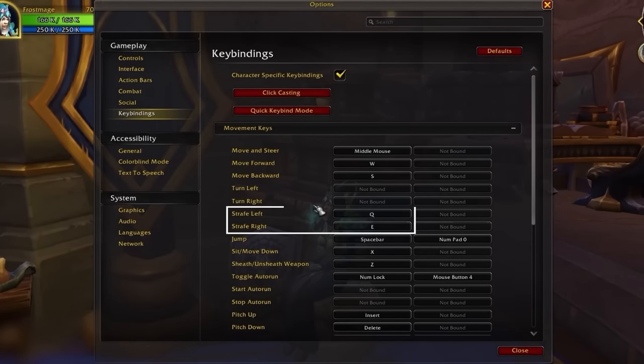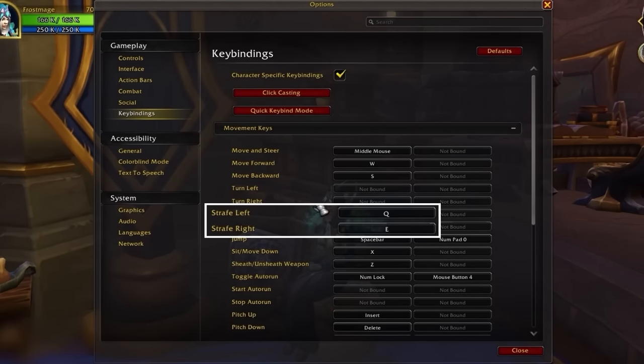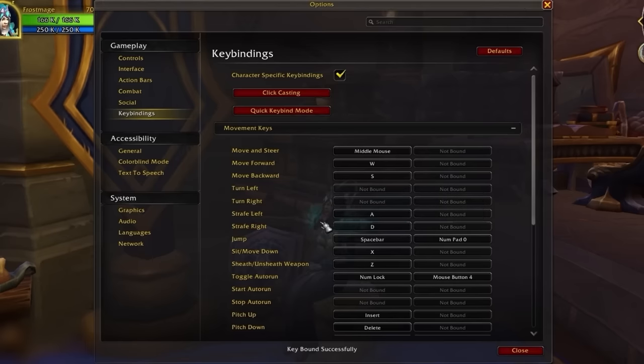So what are the best strafe binds? Q and E are technically optimal since it gives you easy access to the essential numbered binds 1 to 5. But if you like strafing with A and D, that's fine too. What matters here is that you are strafing and not turning.